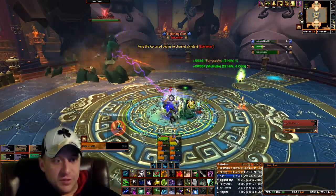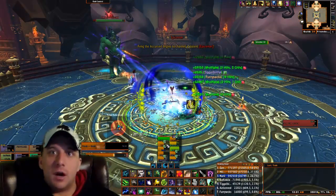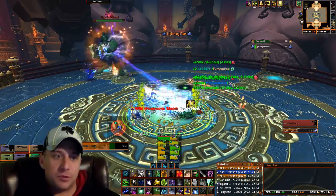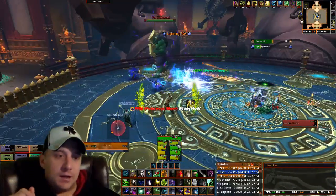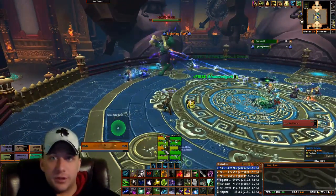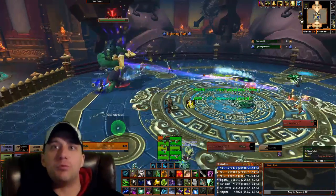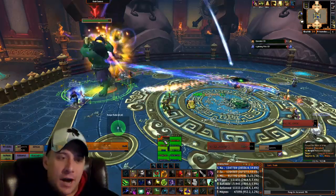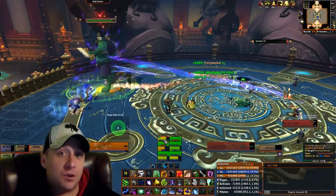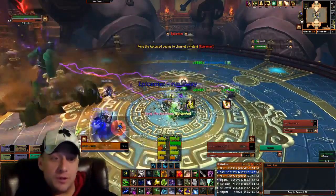In the very first phase, the tanks have a dot that they kind of go back and forth taunting off to keep their stacks as low as possible during this fight. One of your tanks is also going to pick up a shield. This shield is crucial to the fight and having a tank who has very good movement speed and raid awareness is key for this fight. They are extremely important in this one.